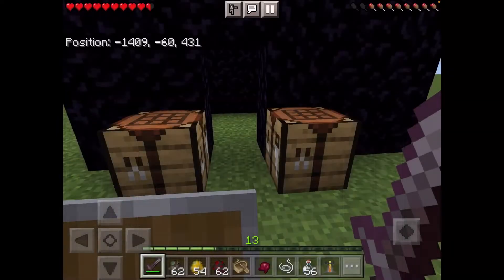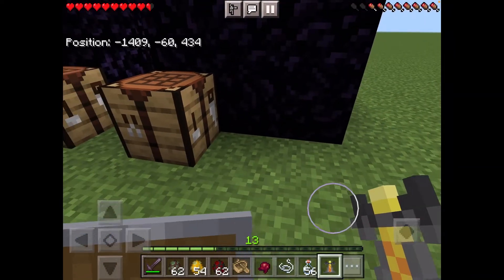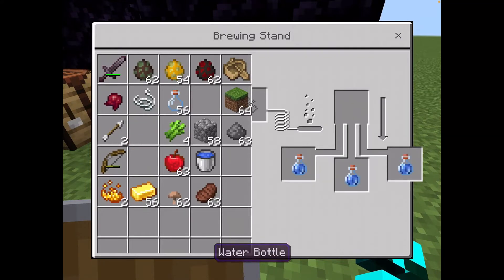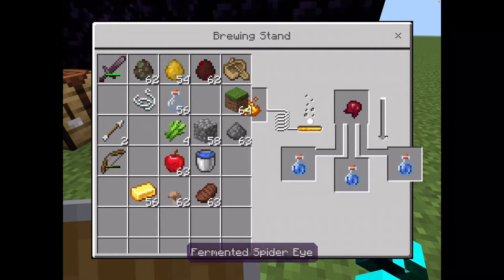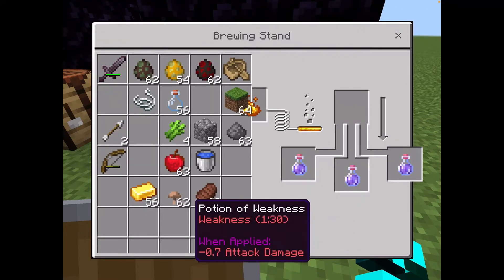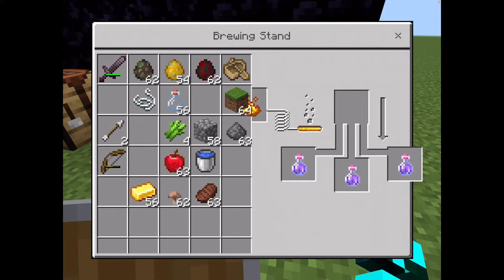The last thing you need is gunpowder, which you get by killing creepers. Put your three water bottles in the bottom of the brewing stand, put blaze powder in the blaze powder slot, add the fermented spider eye, and wait for the arrow to go down completely. Once it's done, you'll have potions of weakness, which is what we need. We also need to make them splash potions.